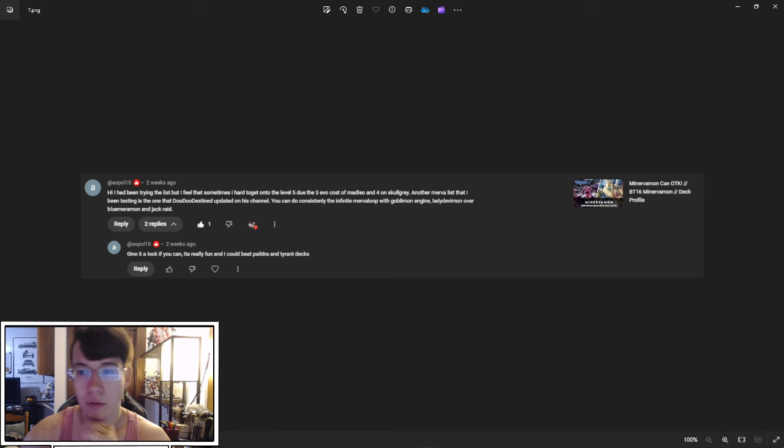Aspol15 on Minerva Can OTK says they've been trying the list but sometimes find it hard to get to level five due to the three-cost Evo of Mad Leo and four on Skullgrey. Another Minerva list they've been testing is the one Doodoo Destin updated on his channel — you can consistently do the infinite Merva loop with the Gobbley Engine, Lady Debbie over Blue Mara, and Jack Raid. They report being able to beat Paledra and Tyrant decks with it. I did look at his profile — it is very good, and there's a reason he has tops. Being able to do the Alice cheat into Minerva Mon and then swing the same turn is really, really strong.